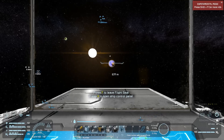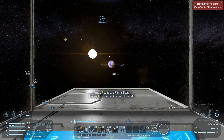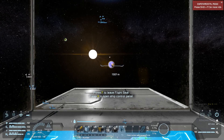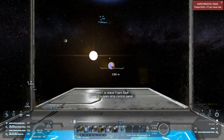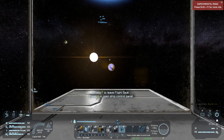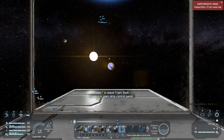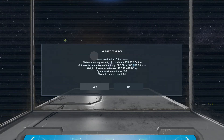Artificial gravity is climbing - I think it'll go to one once we're in space, which will be nice. Out of the gravity field now. Distance to coordinates for blind jump - 180,000 kilometers, available percentage 100%, weight of transportation mass 72 million kilograms. Holy crap - let's try it.